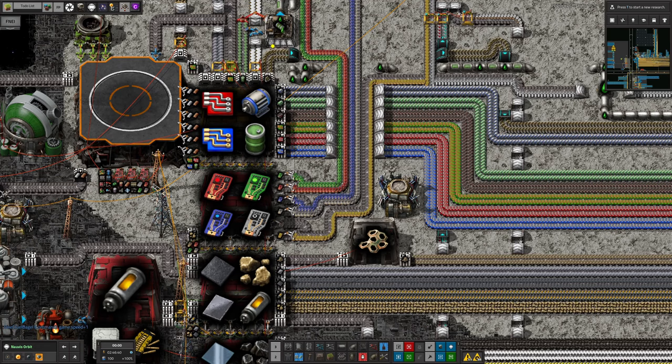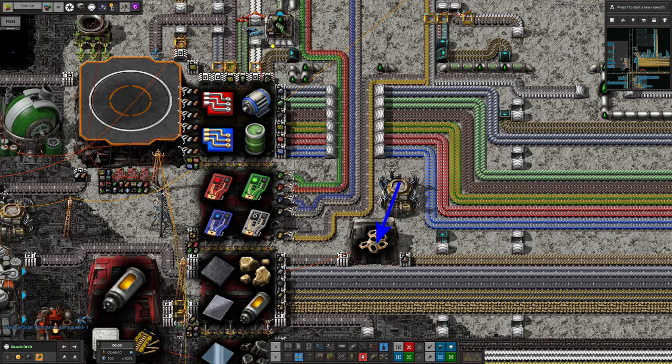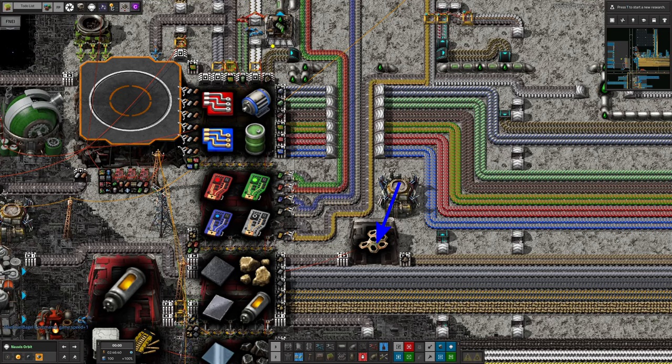In the end, we put in a second storage building — a storehouse — for the low density structures just after the output onto the bus. This building was small enough that other bus lines could go underneath it and it gave us an overflow. Again, this must be a logistics-aware building, ideally a red storehouse, or its contents won't be counted towards the supply and you'll have the same problem again.